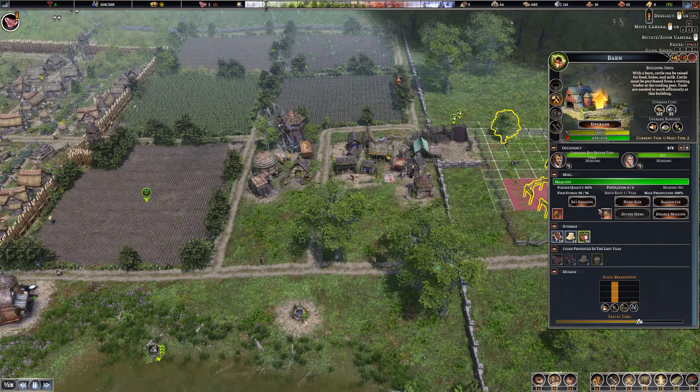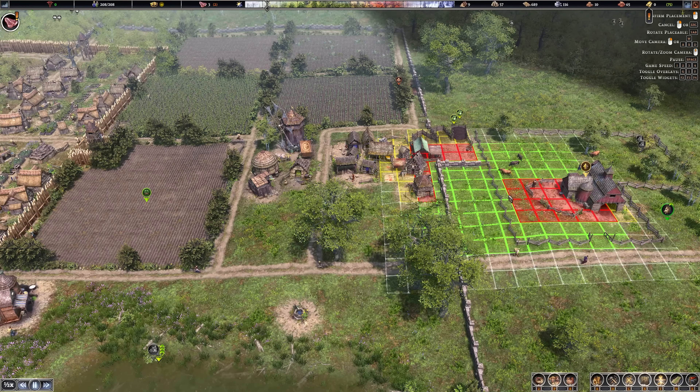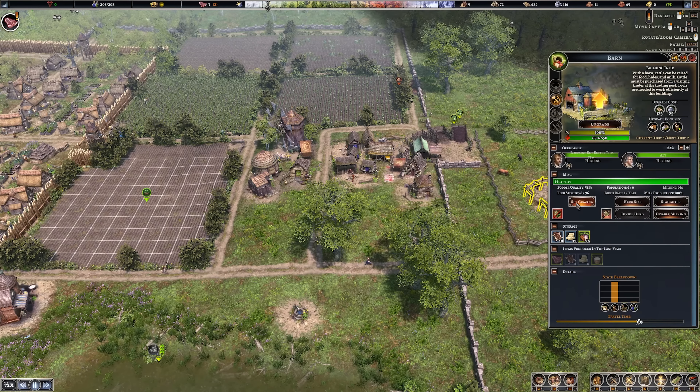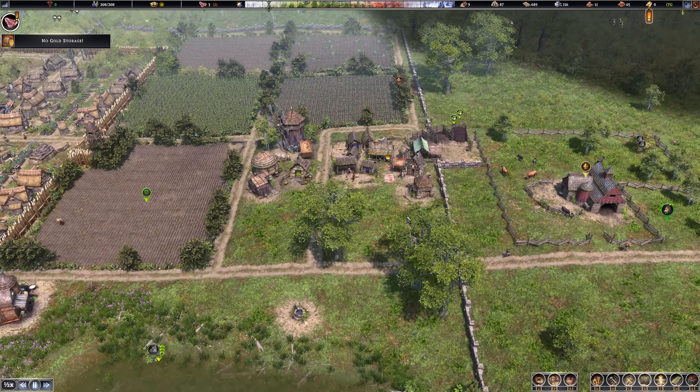To further boost fertility with cows, wait for the trader Anders Plains Rider to come to your trading post to get your first cows, then breed them. Once you have cows, set the grazing area over your fields during clover seasons. The cows will come over, eat what's on the ground, and crap all over the ground, which really boosts fertility. It's a helpful little boost outside of maintenance years - not essential but it helps maximize things a bit more.